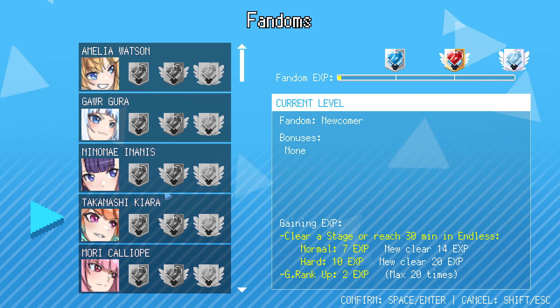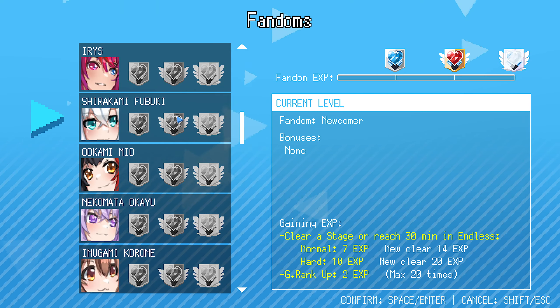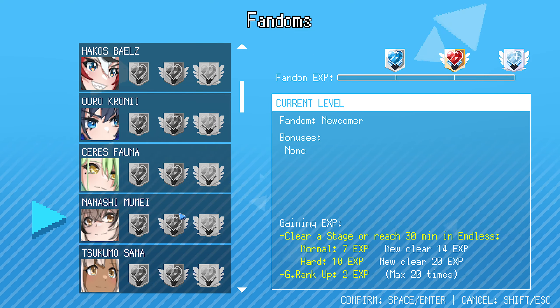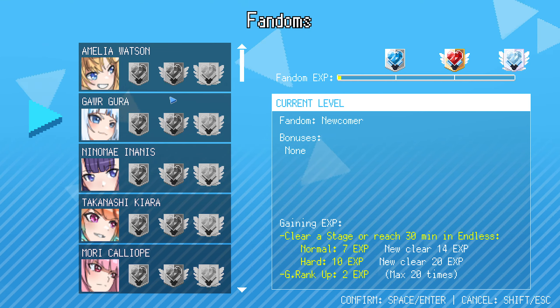So you get experience by playing with certain characters. Clear a stage in under 30 minutes. Oh, I need to clear a stage, get experience. It looks like there's certain things that can unlock. Oh, this shows all of the characters, there's a bunch. I don't know why these have experience because I haven't played with them. I played with her but I couldn't finish her level.